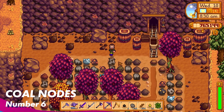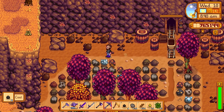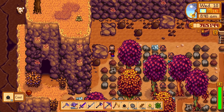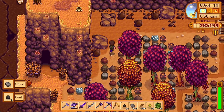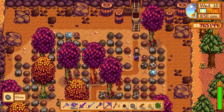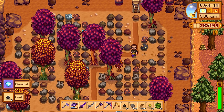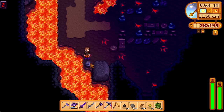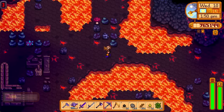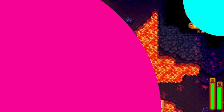Next up, let's talk about coal nodes — they were needed for so long. The quarry now actually has a proper purpose. Instead of making tree farms up there, you can just leave the nodes to grow back and come up to farm coal whenever you need it. Coal is needed all the time for smelting bars, and the amount of bars you go through — especially when going for perfection — is insane. You can also get coal nodes inside the volcano cave, which is super handy.